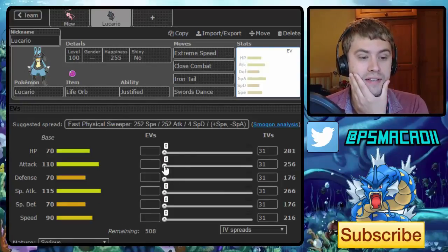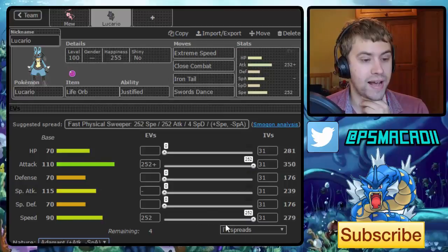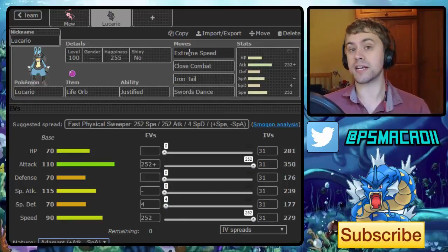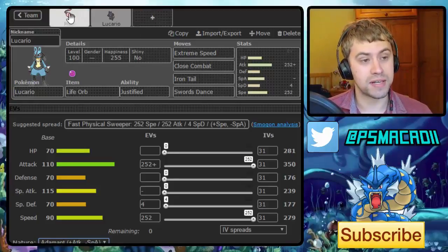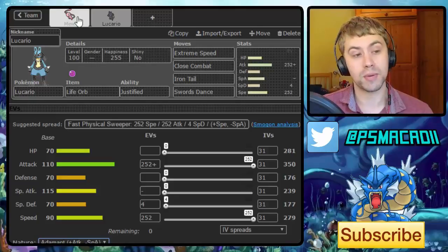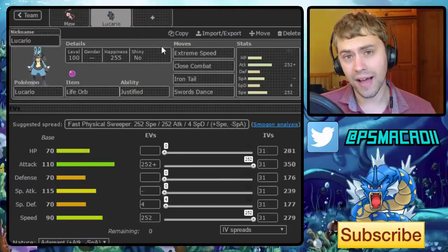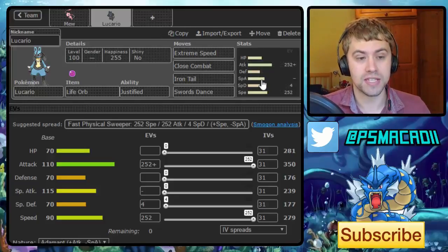We're going to go for a Swords Dance Lucario with Max Attack and Max Speed, but with an Adamant Nature — allowing us to hit really, really hard. This is a really nice check to Weavile, and having Extreme Speed is really good especially when there's a lot of things that outspeed us. If we can get that Swords Dance up on a switch — especially if we force a Weavile to switch out — that could be really nice. We can put a huge amount of pressure on the opposing team from there.